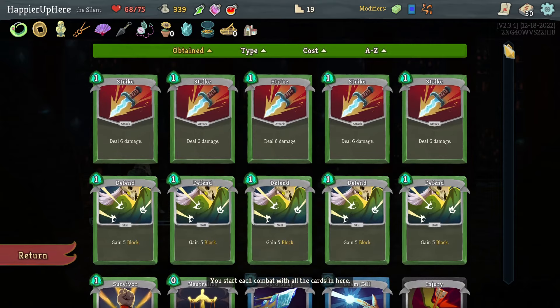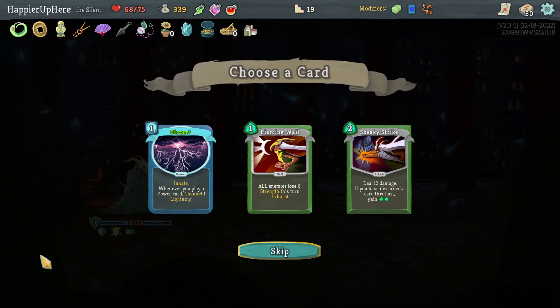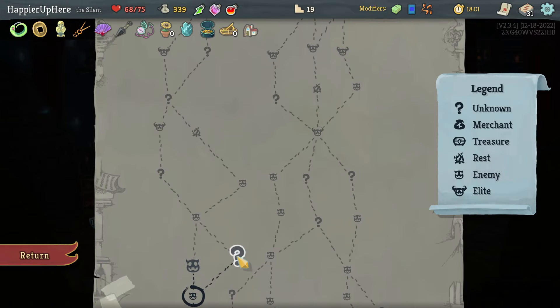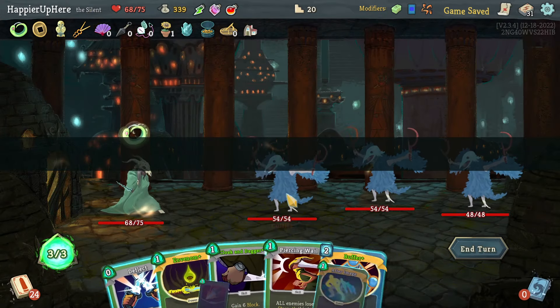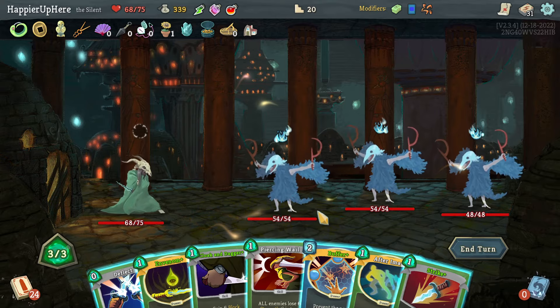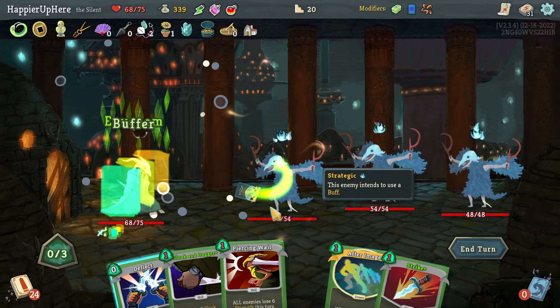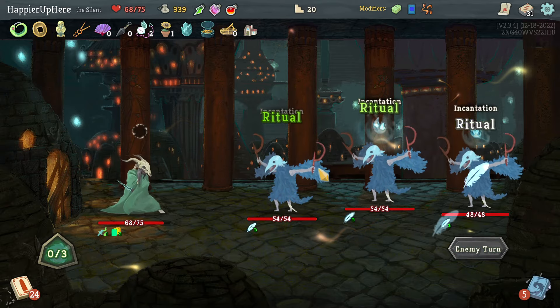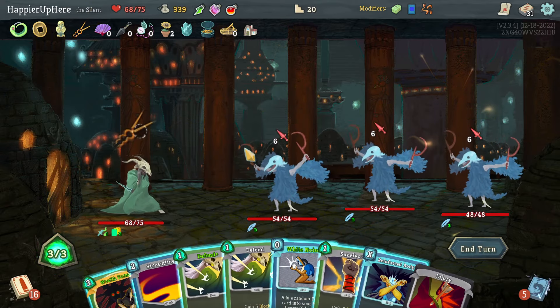There is a Storm card — I don't think I really need it. Piercing Wail would be much better. Sneaky Strike would also work better if I had more discard. Let's do Buffer, Venom, Buffer — and that's it. Yeah, not having extra energy is annoying.